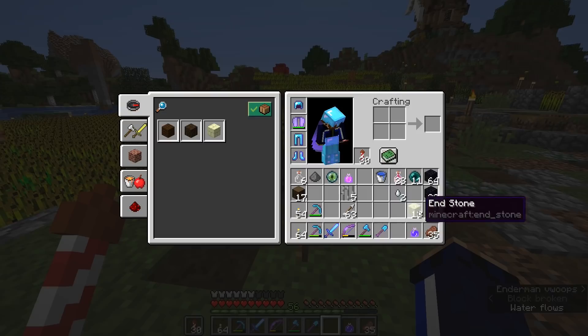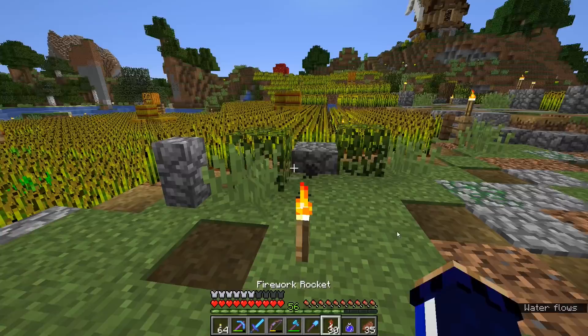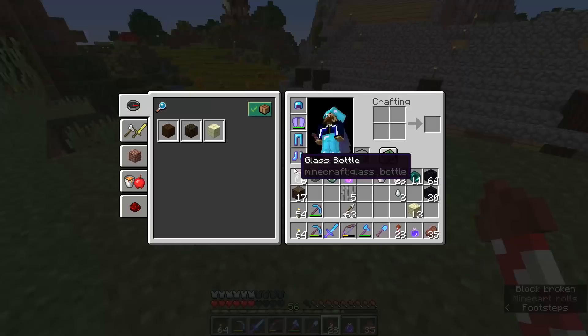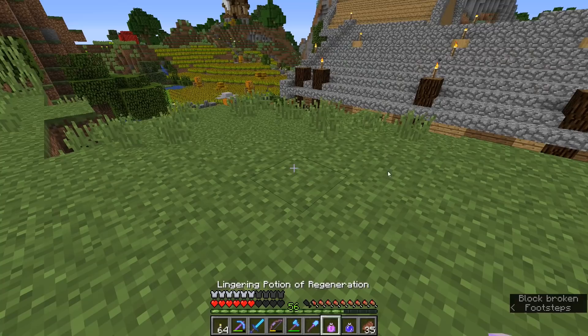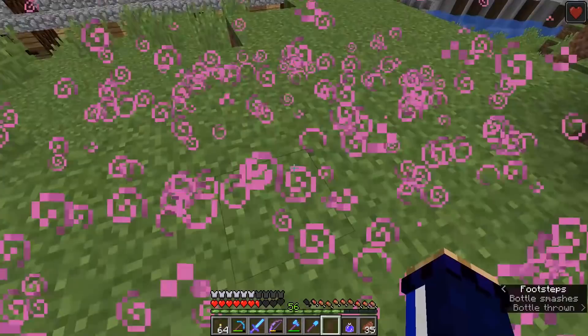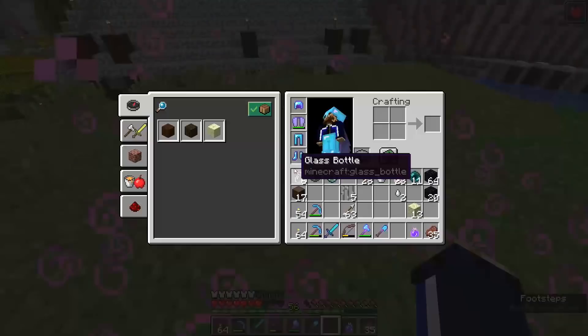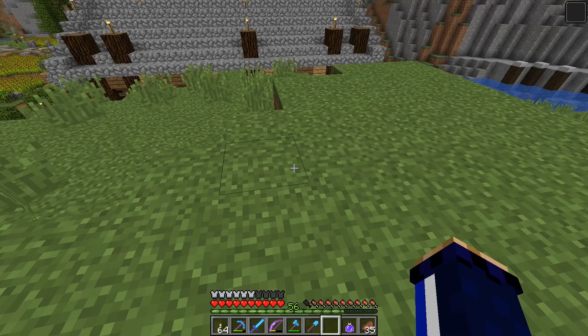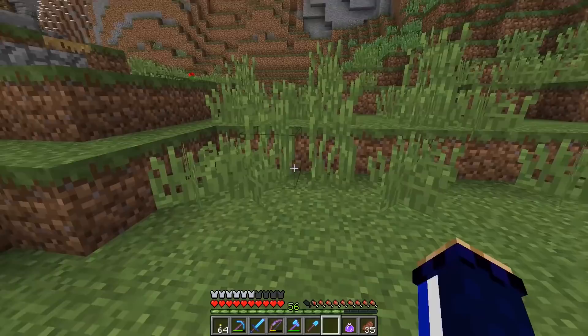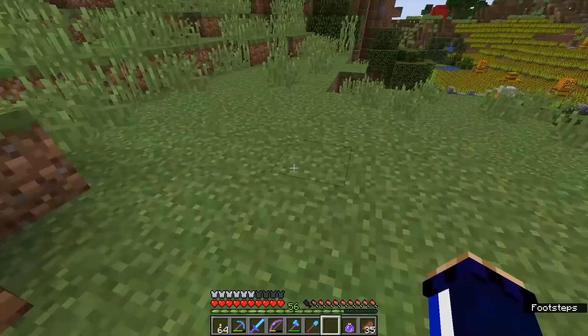Maybe I'll take some intentional damage — give me a second while I fly into a mountain or something. There we go, I've taken a little bit of intentional damage and my hunger bar has depleted. So we can throw this lingering potion of regeneration on the ground and you can see the effects — it's going to create this lovely kind of cloud. I have the regeneration effect, and it will keep replenishing as long as I'm within that cloud. The cloud dissipates after a short amount of time, but I've now completely regenerated all of my health. The cloud lingers there for a little while and you have the effect renewed as long as you're standing in it.